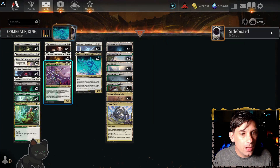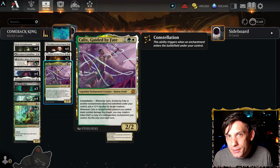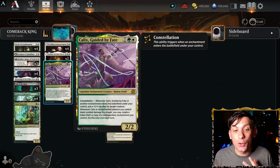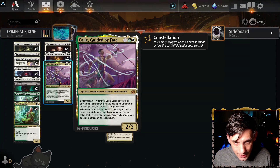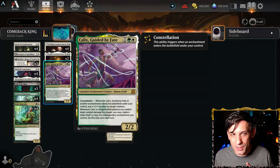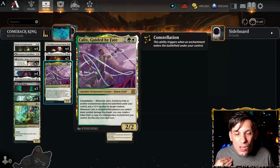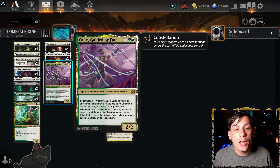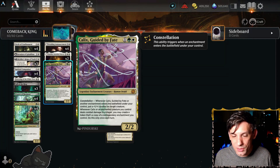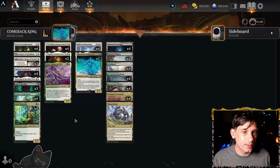We've also got one Calyx guided by fate. It is too good to not play. 2-2 with Constellation — whenever another enchantment enters the battlefield under your control, you put a counter on anything, and then whenever Calyx swings, if you deal combat damage to a player, you create a token that's a copy of a non-legendary enchantment you control, but you can only do it once a turn. So Calyx is going to go over the top and get us insane value in a deck like this.